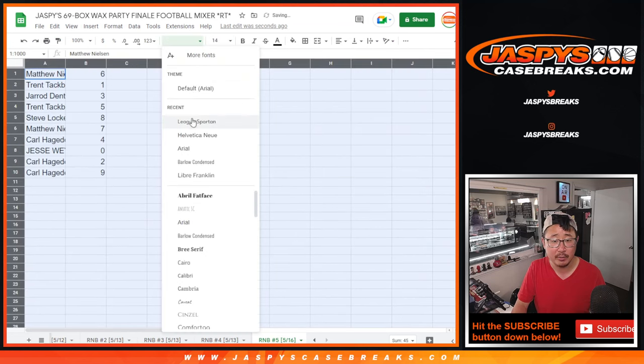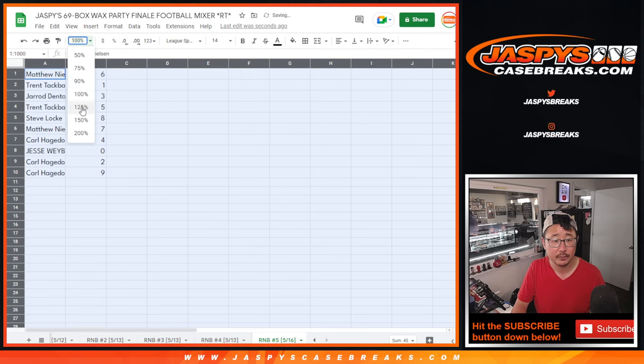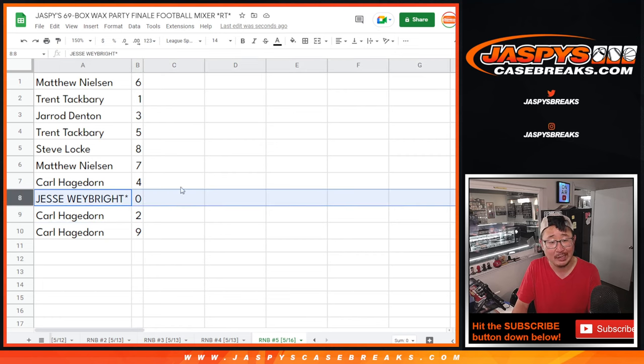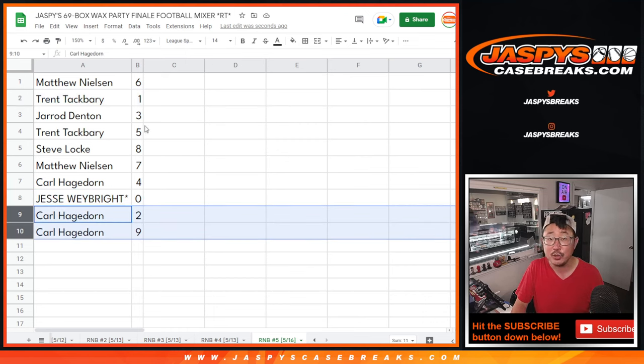And here's how it shakes out. Matthew with six, Trent with one, Jared with three, Trent with five, Steve Locke with eight, Matthew with seven, Carl with four, Jesse with zero. Last spot mojo — zero will get you any and all redemptions for whatever team gets randomized to this group, including one of ones. But Trent, you'll still get live one of ones for whatever team gets randomized to random number block five. And Carl with two and nine.